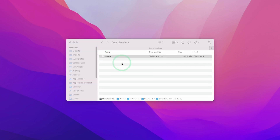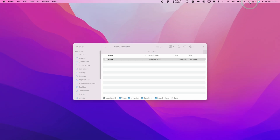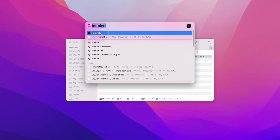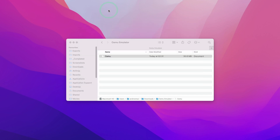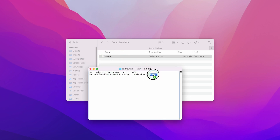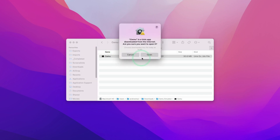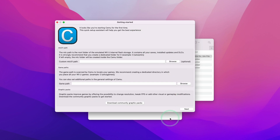If you try to double click and open Cemu, you're going to get an error. However, what we can do is click on the top right hand side of the screen, type in the word Terminal, and open a terminal window. Then we're going to use the command chmod space plus x space, and drag and drop the Cemu application into the terminal window. That's going to give the computer permission to open this. Once that's ready, we can close the terminal window and double click on Cemu to open the emulator.